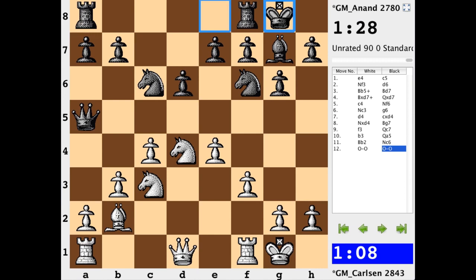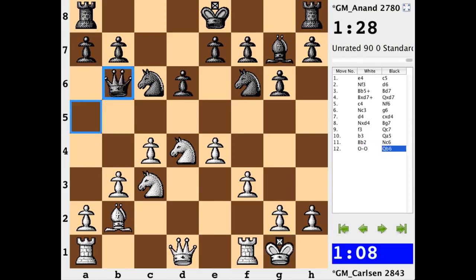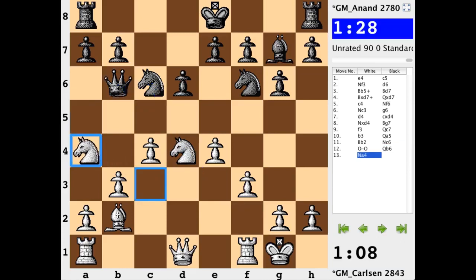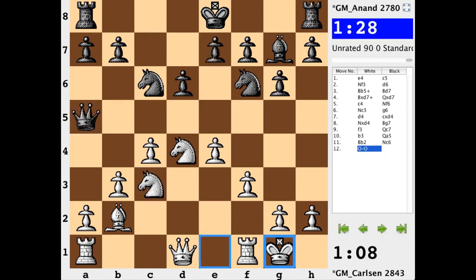Both sides now castled. One thing very important to take note of: if white does not have the knight a4 move in response to black's queen b6 — for example, if black played queen b6 instead of castling — this is a must move. White needs to play knight to a4 to kick the queen off the diagonal, because with queen b6 that knight is not only in a pin, but also unprotected: hit twice, defended once. This is often a very difficult pin to get out of, but there is the resource of knight a4. Without it, white is simply lost after e5. You need to know how to respond; you need to have knight a4 available.